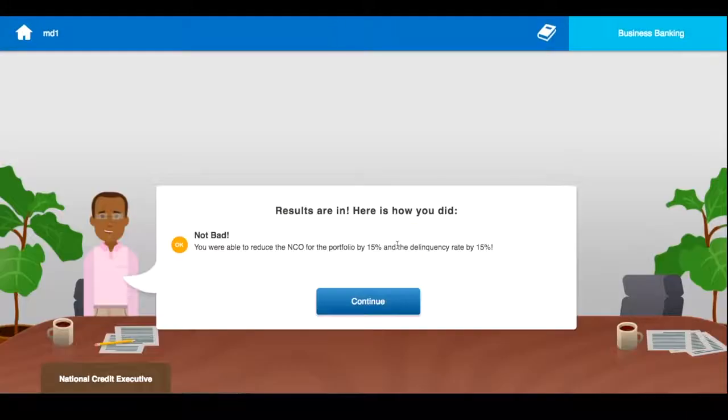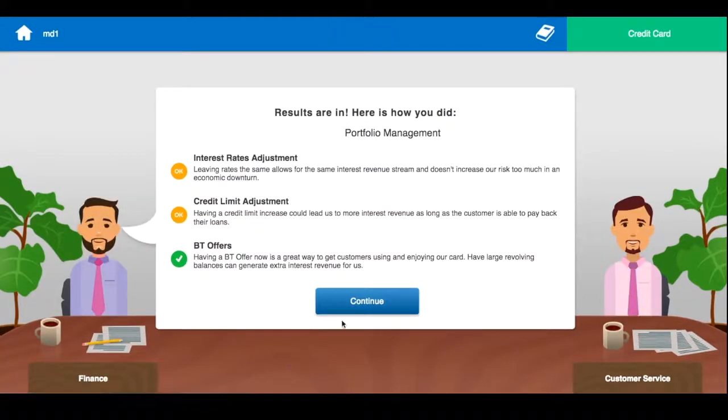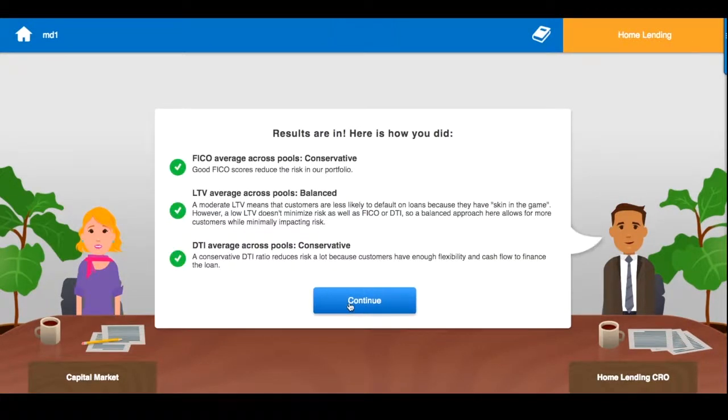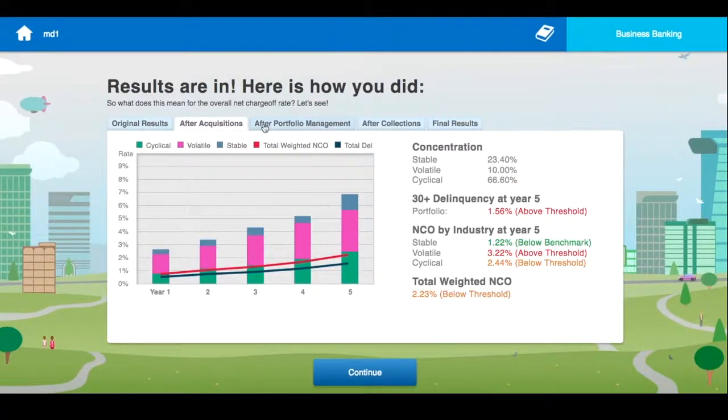At the end of each section, the user is presented with feedback on their choices through three different interactions: stakeholder feedback, where they get advice from others outside of risk management, and a graph outlining how their portfolio is doing so far and how it has changed based on the decisions they've made in the module.